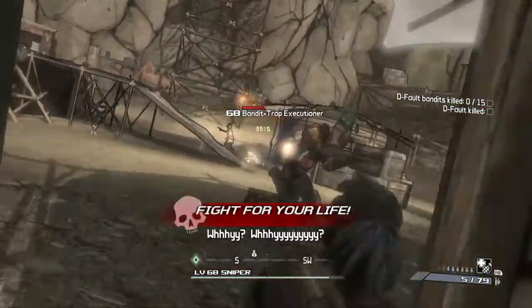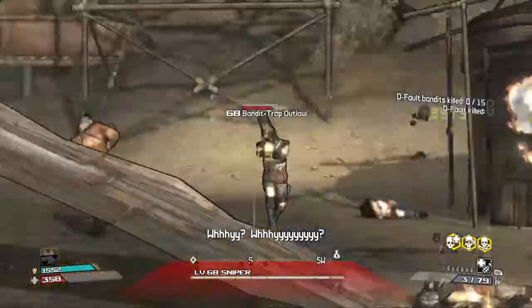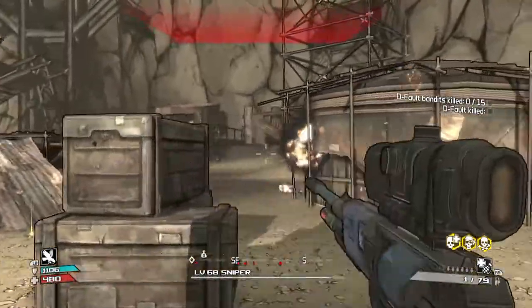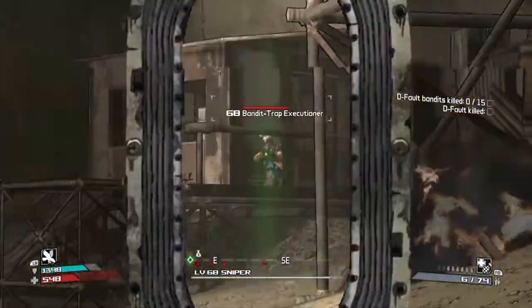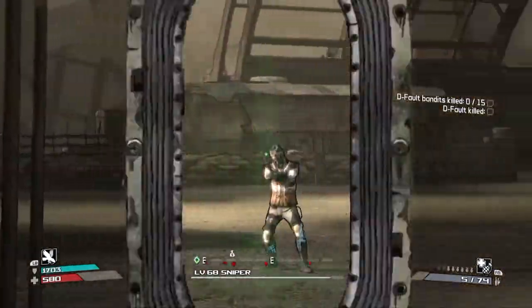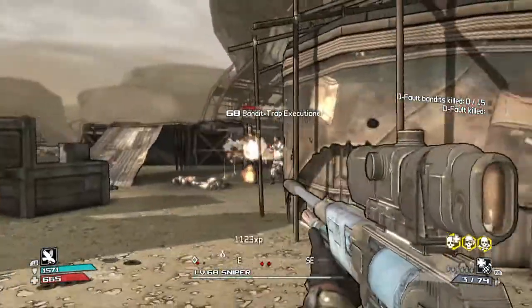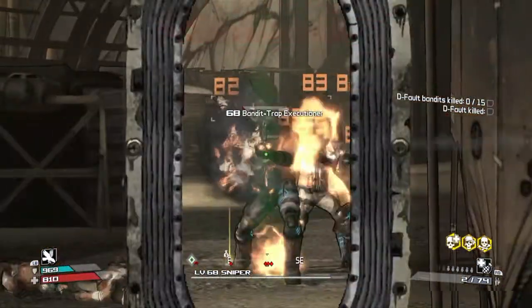Hopefully my bullet can finish somebody off — if not I'm going to have to kill somebody. We should be almost done. Let me get some cover. I normally take a lot more cover but I don't want to look too campy. Let me shoot them in the body so the fire will burn them off — and it'll finish them off just like that.